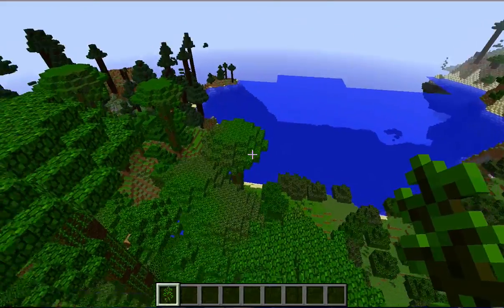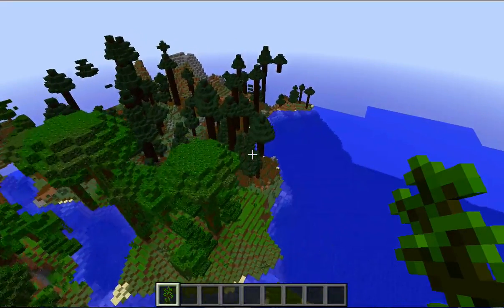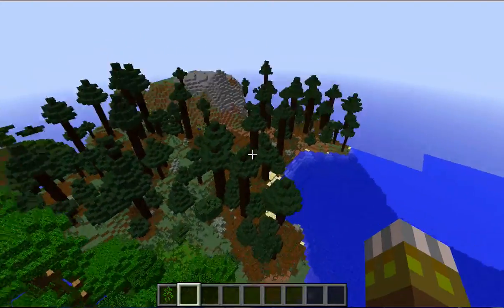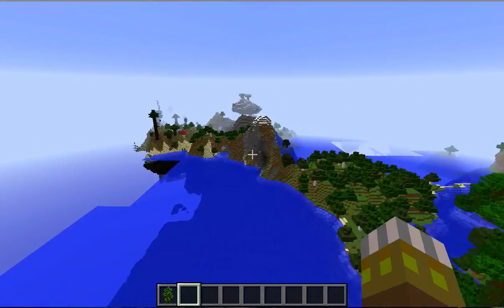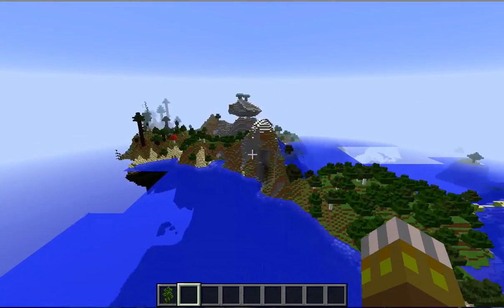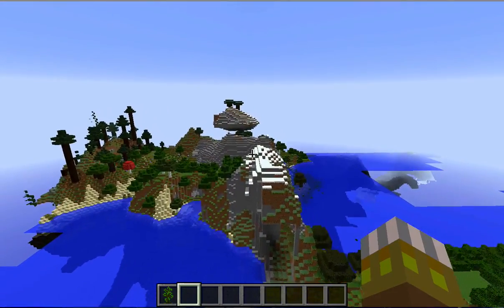Basically, we spawn here in this jungle and I set this to pretty much tiny biomes. So we got a jungle, we got a mega taiga right here, we got a little extreme hills in the middle, and it's just all the different biomes smashed together. I thought that was really cool and I think it adds a fair bit — I like it.